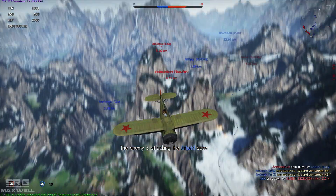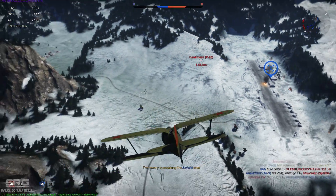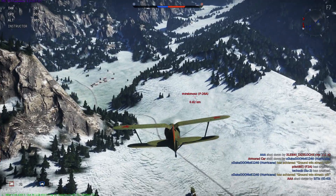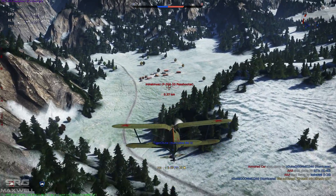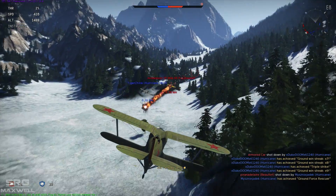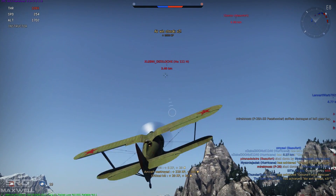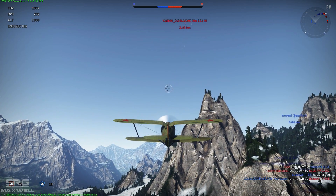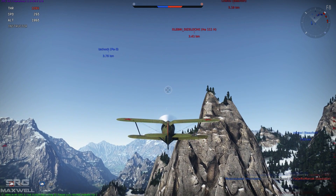That's a P-26 attacking our base. A P-26 won't have big enough bombs to do significant damage but he's overextended, so I'm going to get on his tail and take him out. A couple of hits - he's staying low and we've got a Hurricane Mark II ally coming to help. Set him on fire - kill number three in a row. Not doing too badly at all, top of the table again. Let's get some altitude and speed and pick off another lone target.